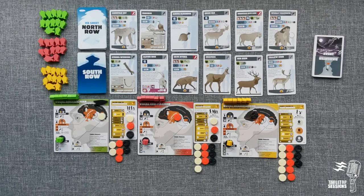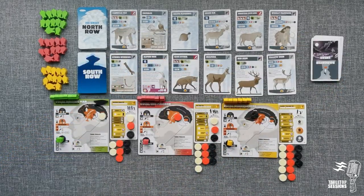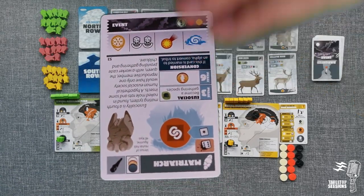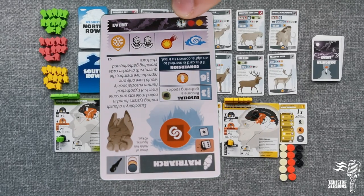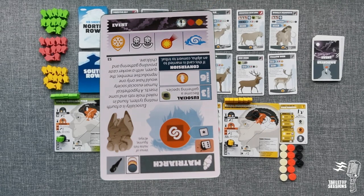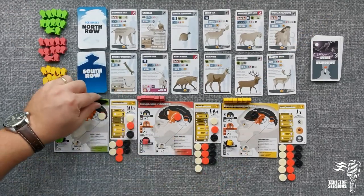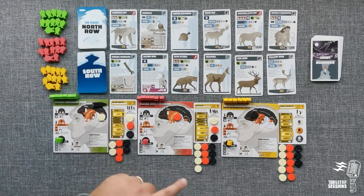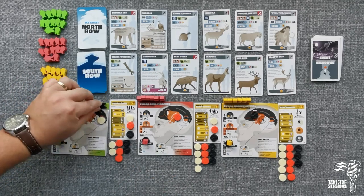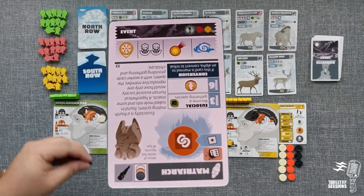Let's get started with the first action of the first turn: the event phase. We grab an event card, flip it, and place it to see what the event is. The first thing the event shows is the turn order. It should be showing green, red, and yellow — but I'm using a green screen, so it might just disappear. In this case it is green, red, yellow, so we take the arrow and point it in that direction.